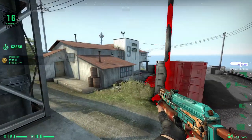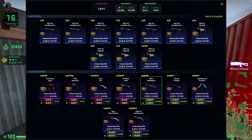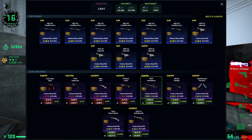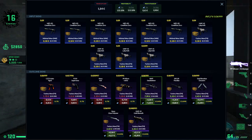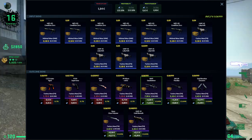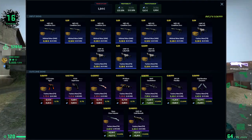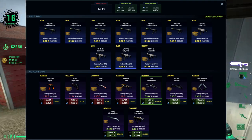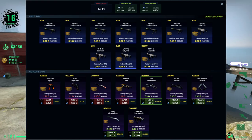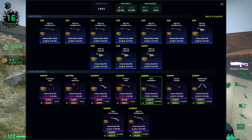The next trade-up in the 1 to 5 euro range is the classic OP Exoskeleton trade-up. It costs 1 euro and 80 cents and has a profitability of 33.18%, making you 61 cents each time. We're going to use six minimal wear mil-spec Broken Fang skins for about 18 cents with buy orders, keeping floats under 0.09. For the fillers, we use four Breakout skins — also mil-spec, factory new — for 18 cents with buy orders, aiming for a float under 0.04.